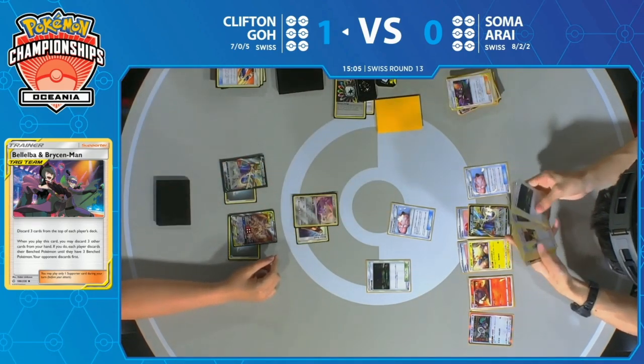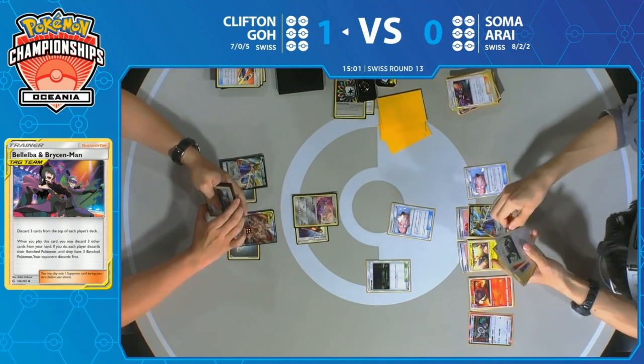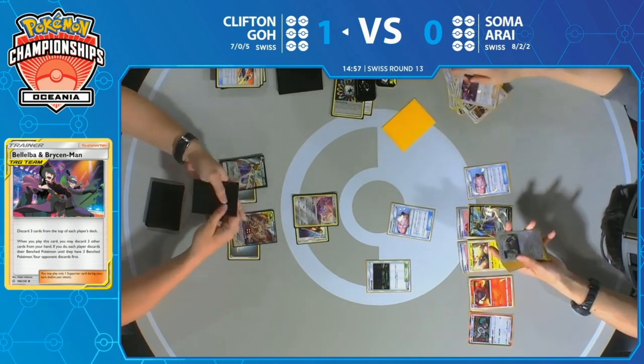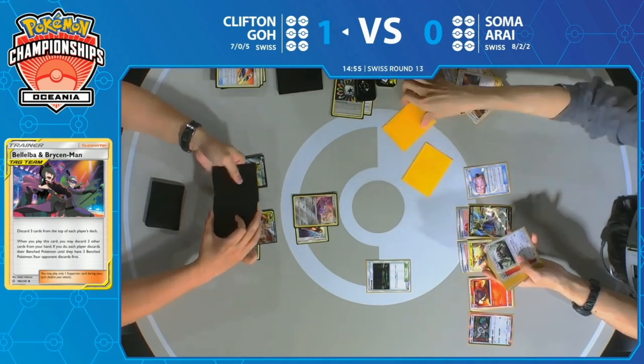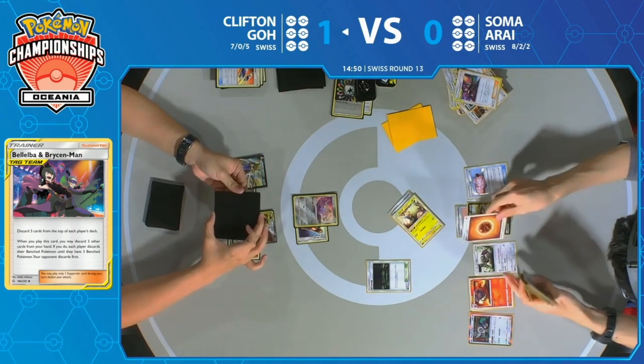Jirachi wakes up to pass the turn. Bellelba & Brycen-Man — three more cards discarded. At this point we might start seeing an Oranguru. And there it is — Oranguru coming down onto the bench. He had to lose his Lily's Poké Doll in order to do it, but it's not important right now since the opponent isn't attacking. You want to take advantage of this and start Resource Management to protect yourself from losing your lock.